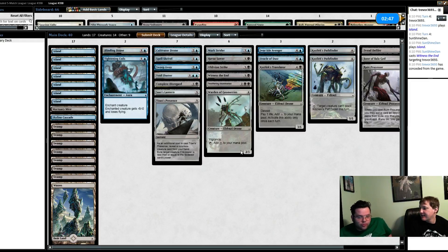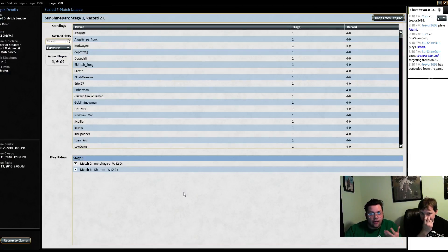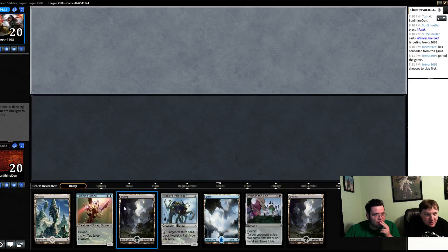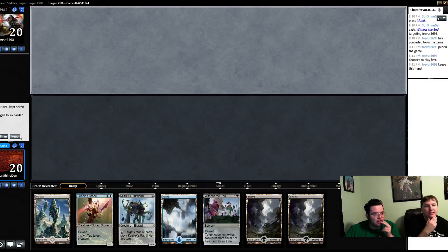We drew well — we drew a bunch of creatures. But imagine if we drew some lands, that'd be bad. But you don't usually assume your opponent's six-card hand is just a bunch of lands. That's a good point. I'm more willing to keep a bunch of lands with how our deck works out and sealed being slower. Let's proceed — it looks like a pretty darn good hand.